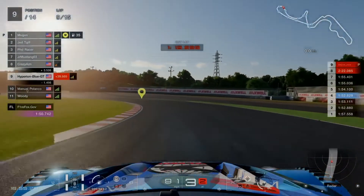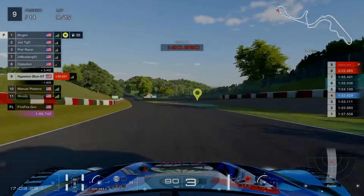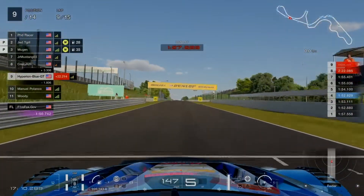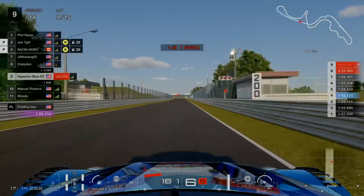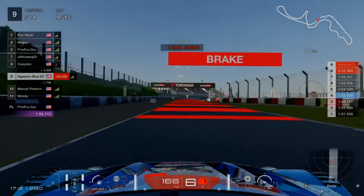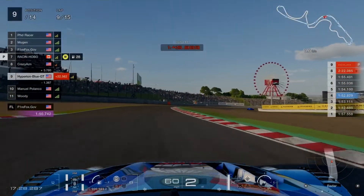Mugen on medium racing compound tires before switching to soft compound — going quicker with main advantage and suitable grip for tight technique on the terrain. PHD Racer takes the lead, while Racing Hobo in the BMW McLaren F1 GTR enters the pits, and Firefox.gov and Mugen are coming out of the pits.